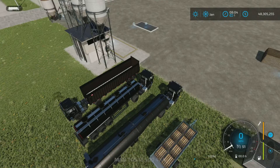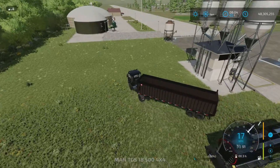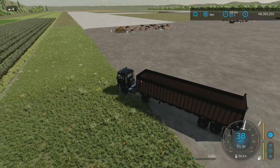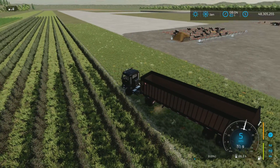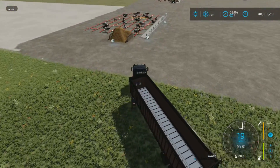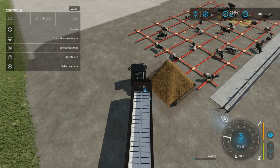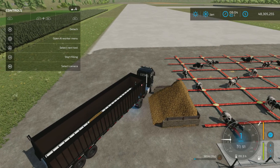Let's hop over and make sure the loading trigger works. It's an interesting pack of manure heaps. Right, let's get our help window on — make sure we've got the trigger. Start filling — yes indeed, so as you can see it works well.